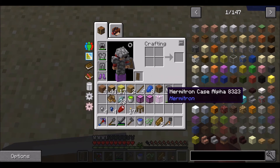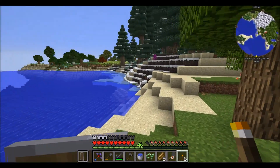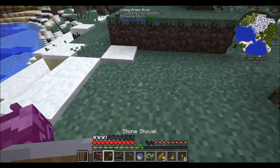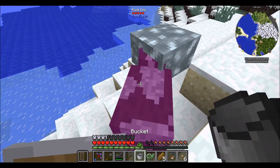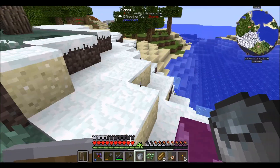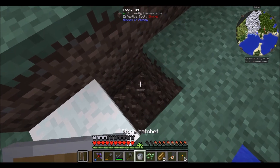Get rid of the sand and the water and we should be good to continue. Now we can see what this cow is. Molten silver! I don't know why it's purple when it's silver, but cool. We don't really need silver though.